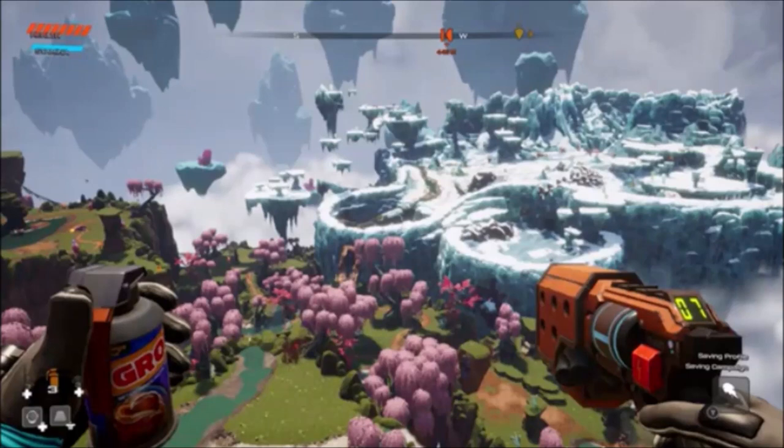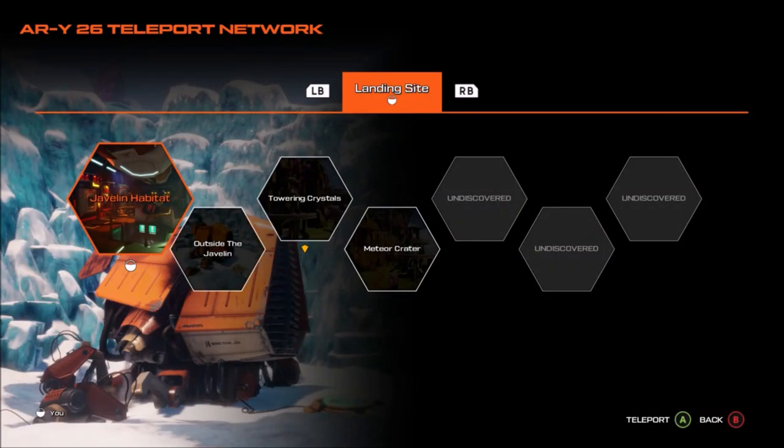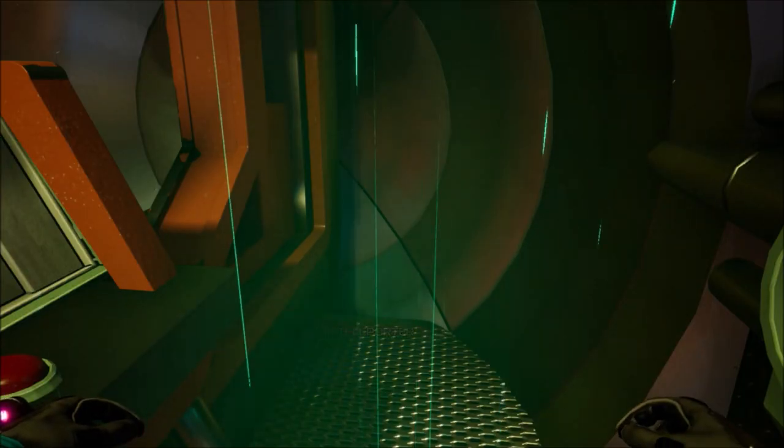What's up guys, welcome to part 4 of my playthrough of Journey to the Savage Planet. We now have the proton tether and the jump thruster, so I'm going to go through the landing site area and just pick up some of the orange goo and alien alloy that I can grab now with those two things.